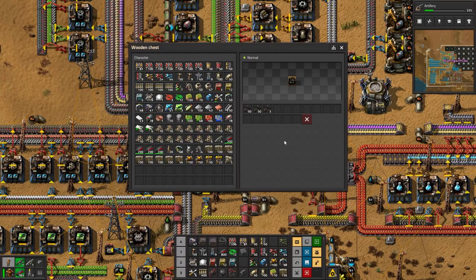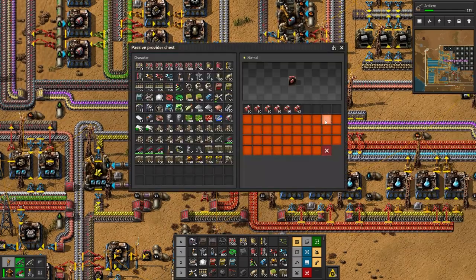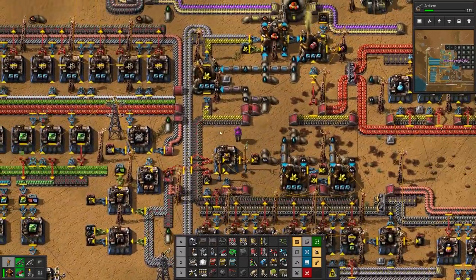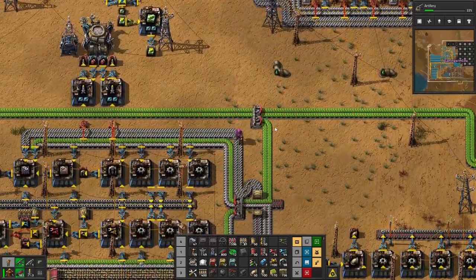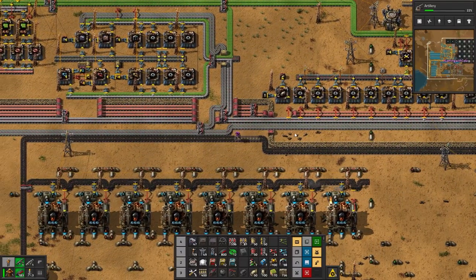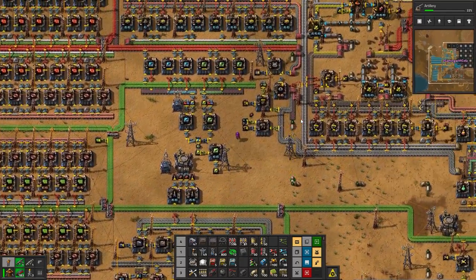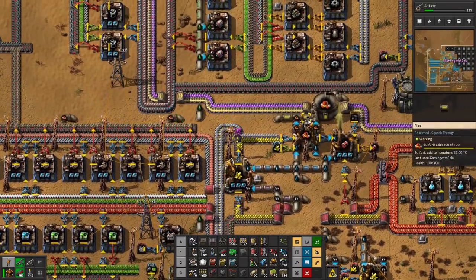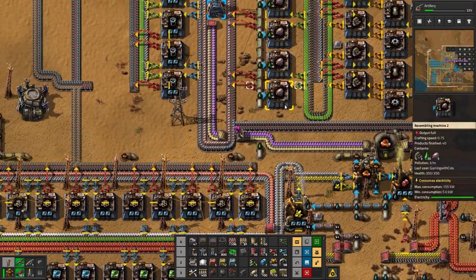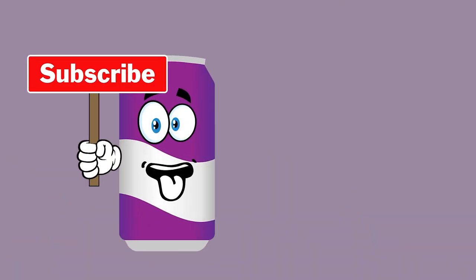That's gonna need some more charcoal - coal here. I upped it to that many, and the bots are bringing them in for the missiles. I need to go and get some coal to plonk in there, which is apparently just here. Let's take that up there, make sure it's all good. Let's plonk that in there - should be enough now.